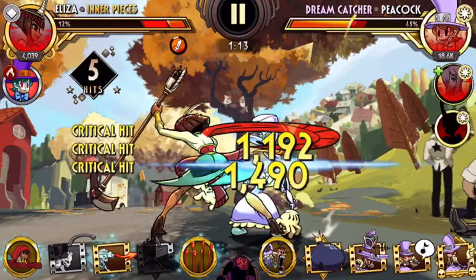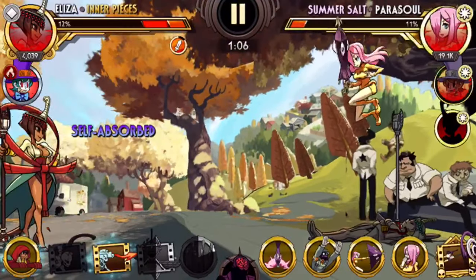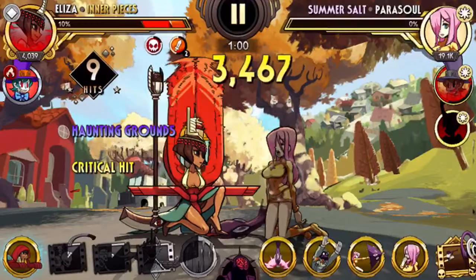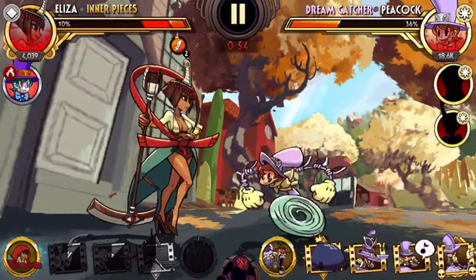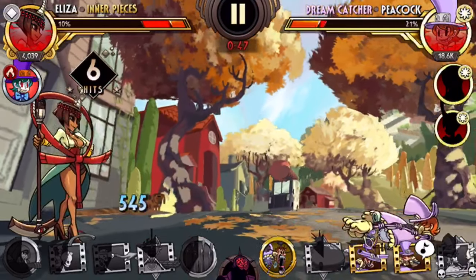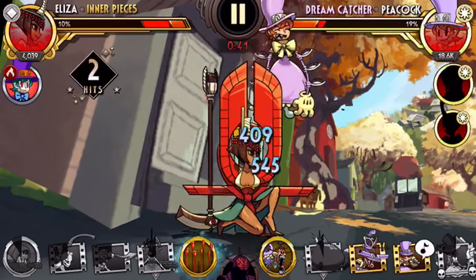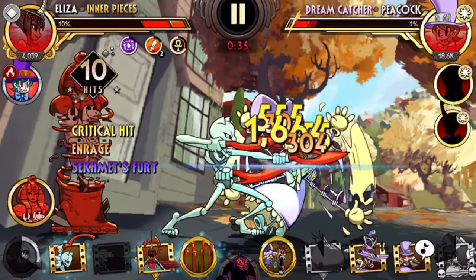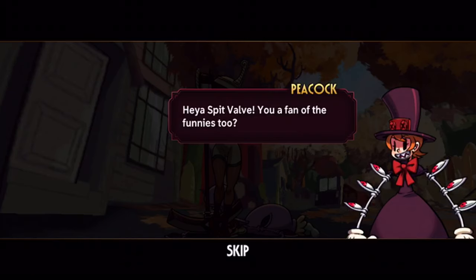I'm getting really low on health, which is not good. I force Parasol out, back up, and try to catch Peacock as she comes in with the outtake move. Grab her on wake-up, force her back, intercept her as she runs in, catch her with the blockbuster, and finish with the charge attack. Solid game — I almost lost there.